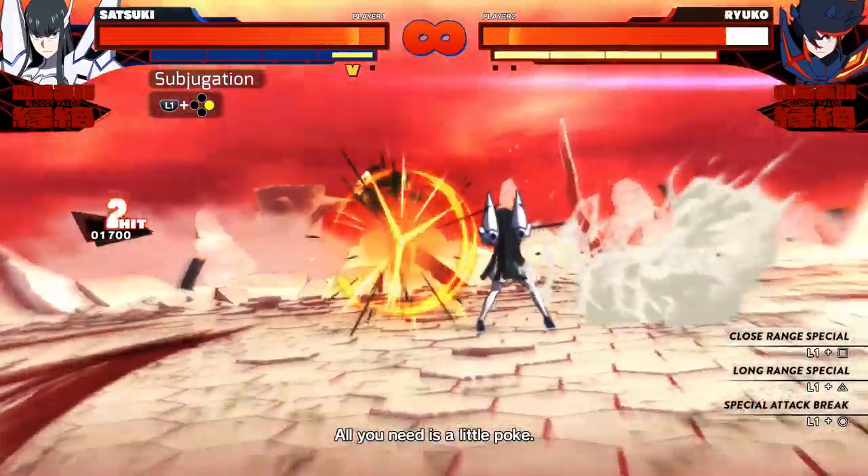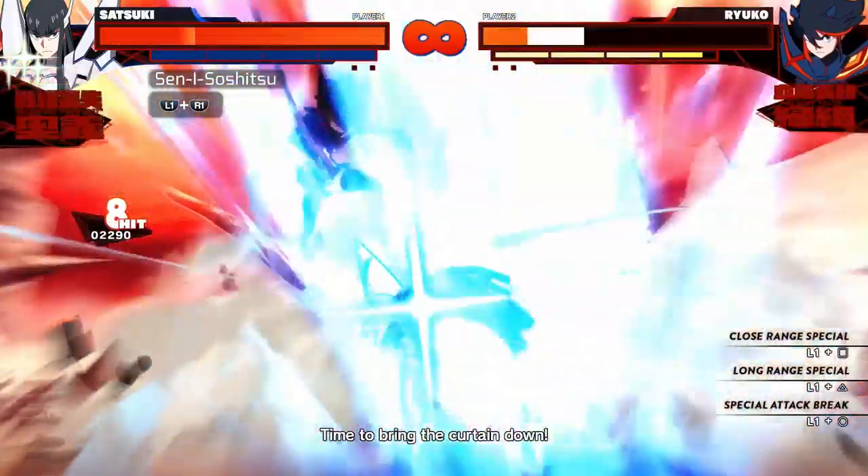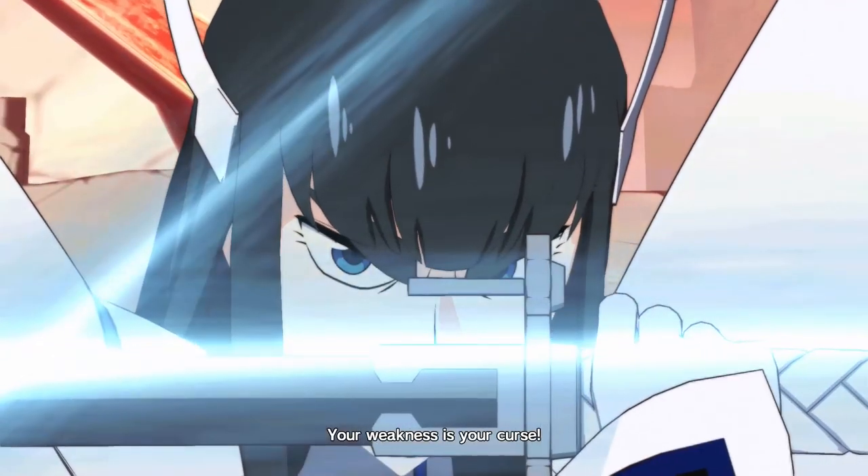And finally we have her secret art, Senji Soshitsu, which just wins you the match. In a combo you can put this at the very end of your aerial string so it will connect very, very easily.